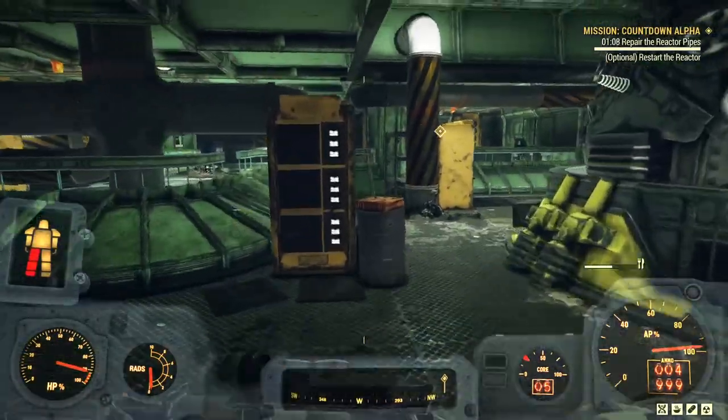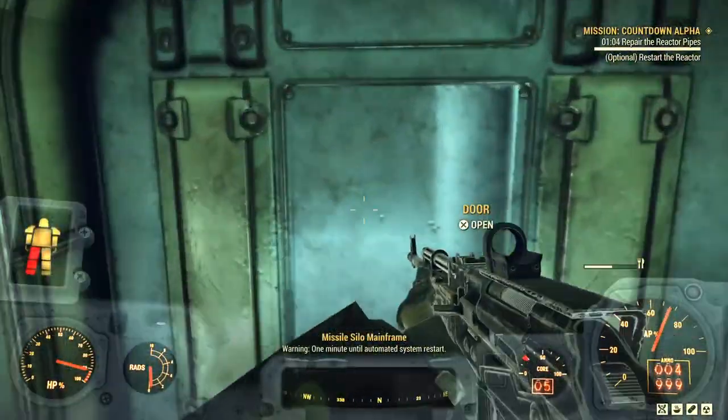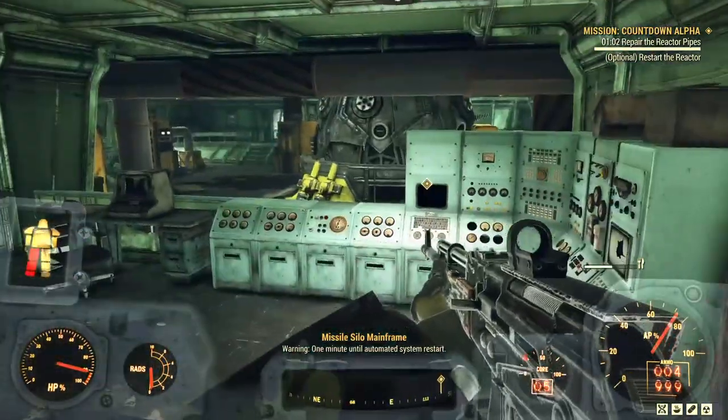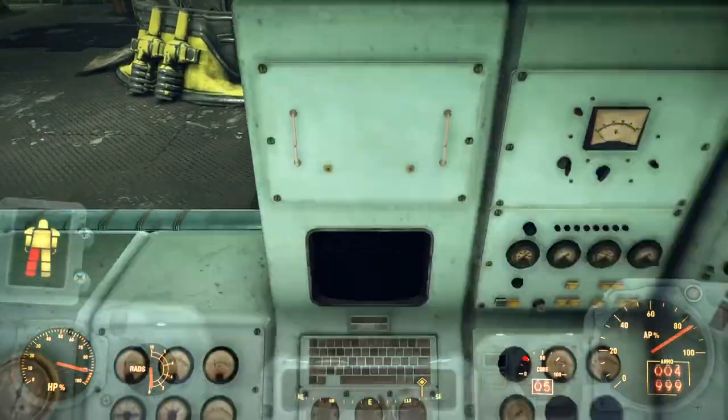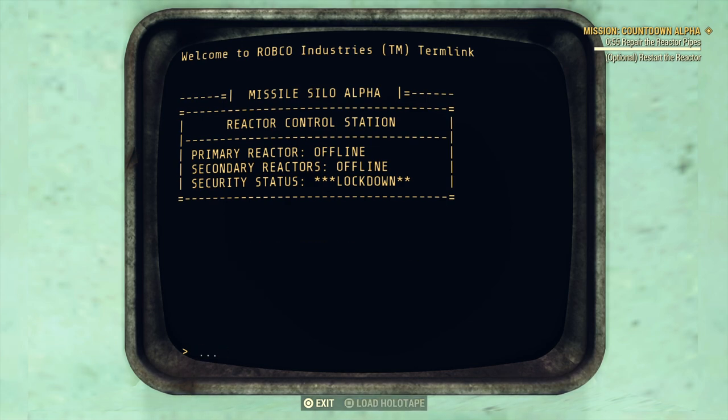Bingo — optional: restart the reactor. What that pretty much means is the reactor is going to restart automatically when the time runs out, or you can give it a little nudge now rather than standing around for another minute. That's what I'm going to do.